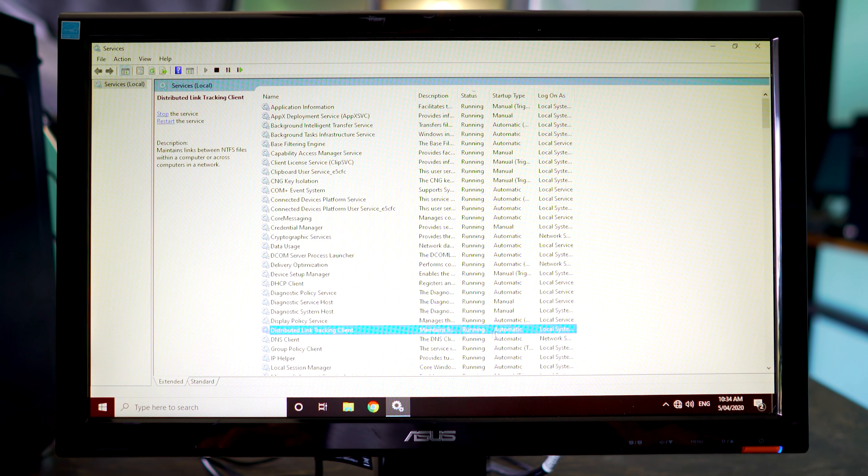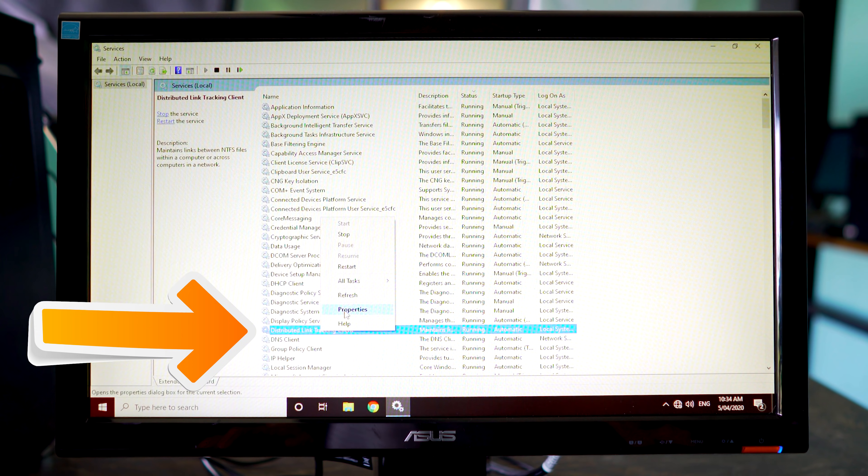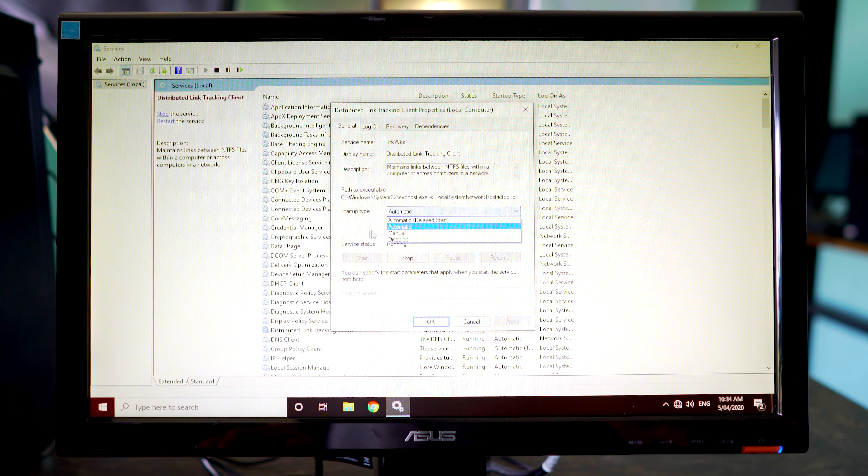Now go down to the next service — distributed link tracking client — and left click properties. Do the same thing: set it to disabled, click stop, then left click apply and okay.